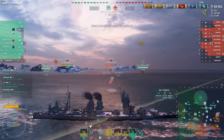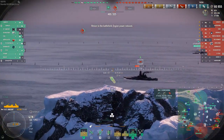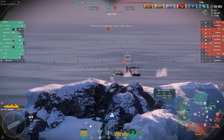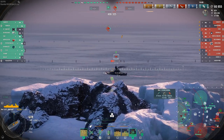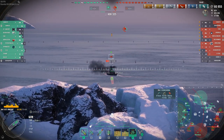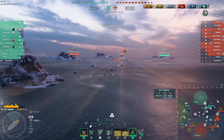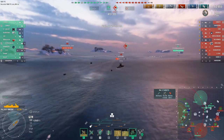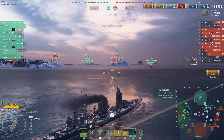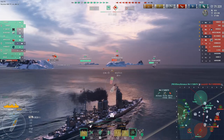Sitting broadside to Yamato is a very dangerous thing — also broadside to Shikishima — but they are focused on the Zao, Petro, and Yamato to the north. I think they do that at their peril, because the St. Vincent in capable hands, especially someone who knows how to aim, is so dangerous. Dark Wolf does know how to aim. There's another 9,000 damage and a fire, which is continuing to burn, and now over 70,000 damage and counting.